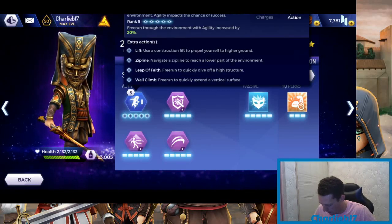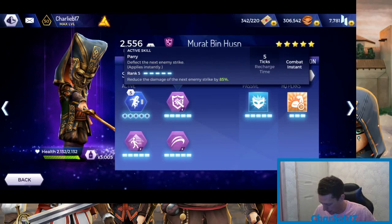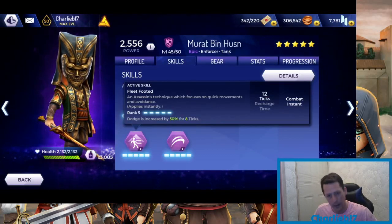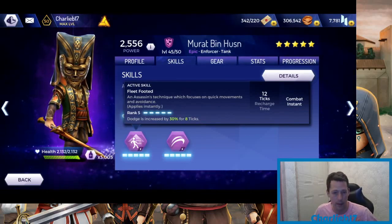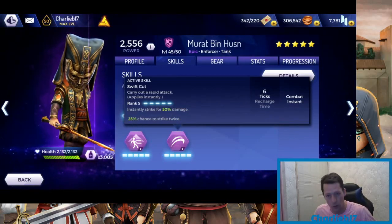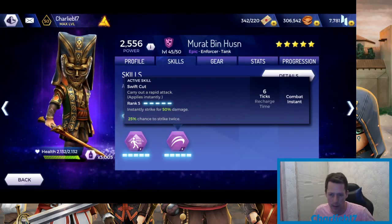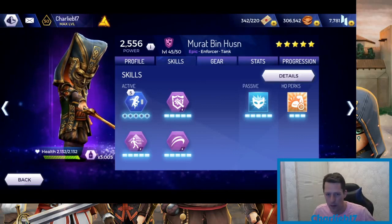He's got the Free Runner ability, which makes him a little bit more unique for a tank. He's got the Parry ability as well, which reduces the enemy by 85 for the next strike. He's got Fleeted Foot, so his dodges are increased by 30 for eight ticks — activate this in a fight and he's less likely to get hit. He's also got Instant Hit, which instantly strikes for 50 damage with a 25% chance to strike twice, giving 100 damage.